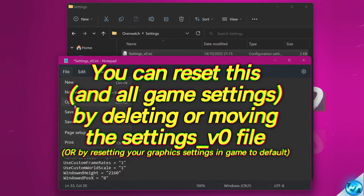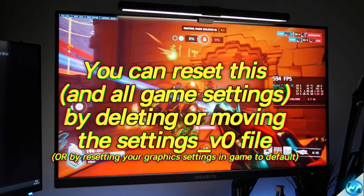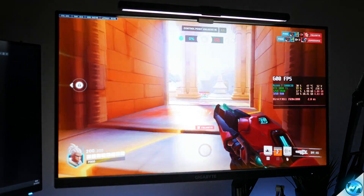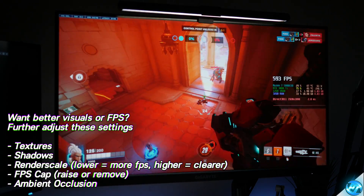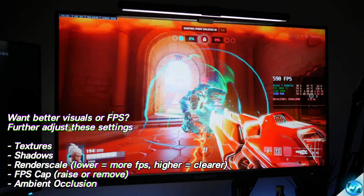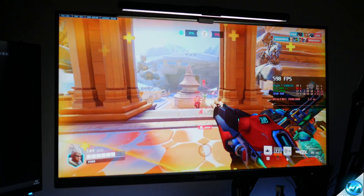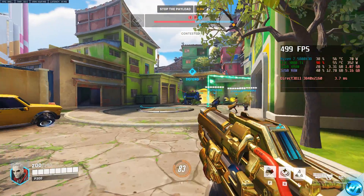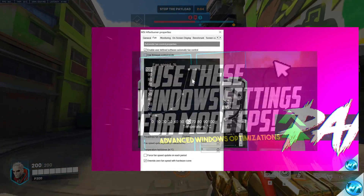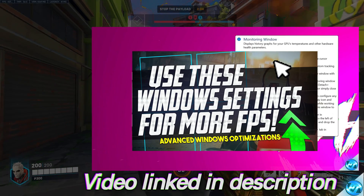At that point, I'd recommend booting into a live match — just go into an unranked, competitive, or arcade mode. Get used to your in-game settings and adjust them slightly on the fly if needed. If you're still not completely satisfied with the FPS you're getting, there are more advanced options available. For those looking to fine-tune their system further, check out the Advanced FPS Companion Guide, either on screen now, via the card in the top right-hand side, or linked in the description below.